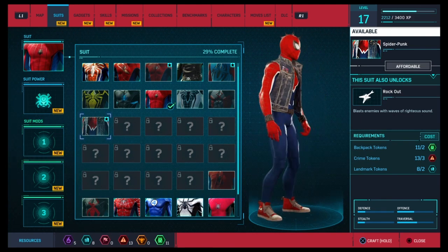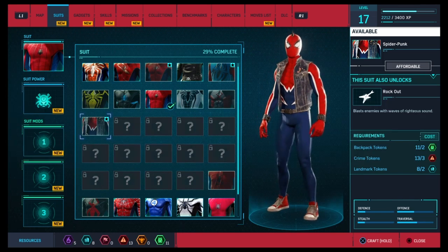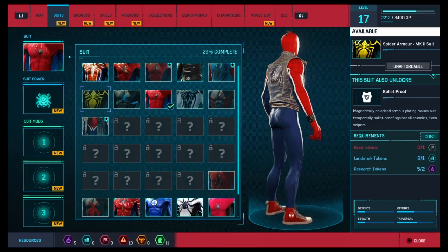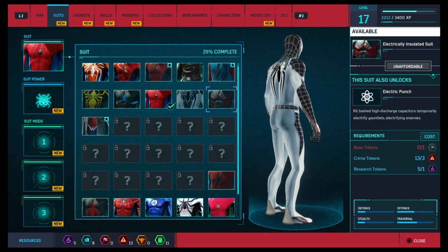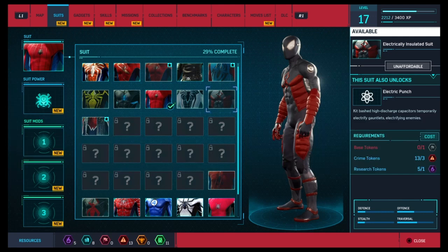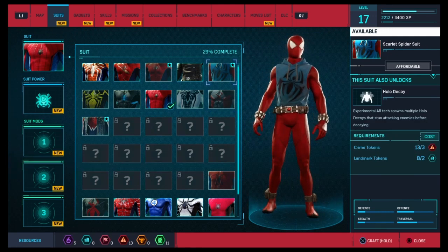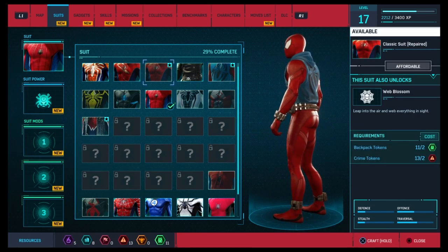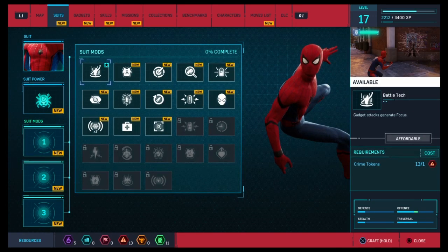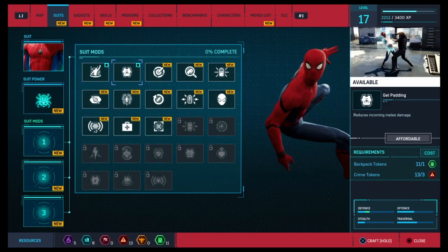Spider-Punk — I can craft this. Although it doesn't look that good, I'm gonna be honest, I don't like it. Shocker electrically insulated suit — also not a big fan of that one. Let's see what else we can do. Oh, suit mods — we got a whole lot of these. Battle tech: gadget attacks generate focus. Gel padding reduces incoming damage. I could have done this all this time and I didn't know!